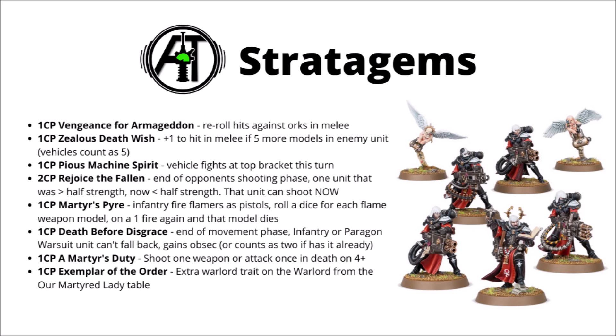Next we have Zealous Deathwish for one CP — a plus one to hit in melee if the enemy unit has at least five more models than the unit attacking them, so a bit of a bonus against hordes. This will be kind of redundant on any models that already have the Martyred Lady conviction in play unless squads lost at least one casualty, but maybe it could be handy on Repentia to help get around that minus one to hit. Next we have Pious Machine Spirit — one command point to allow a vehicle to fight on its top bracket this turn — potentially useful if say you have something like a Castigator or an Exorcist that's down to bottom brackets.